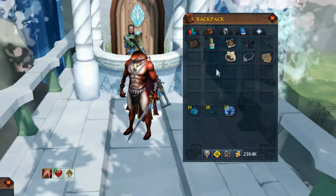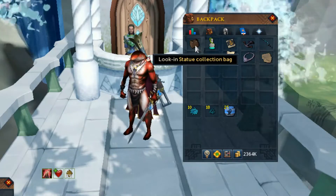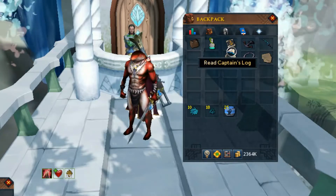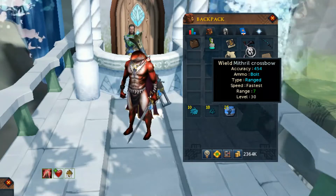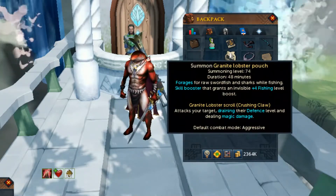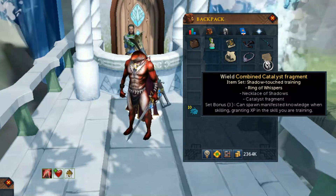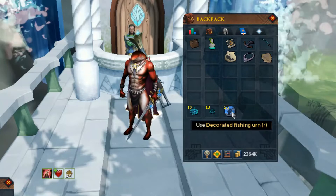Regarding what to bring in your backpack, I bring the Statue Collection Bag if you're going for the Strange or Golden Rocks. The Perfect Juju Fishing Potion gives a plus 5% chance to catch fish. The Captain's Log for ports. The Mithril Crossbow for the grapple location. The Granite Lobster for that plus 4 fishing level, which is invisible. And if you want to bring the Necklace of Shadows and the Catalyst Fragment for extra XP, you can. And of course the Decorated Fishing Urns for extra XP.